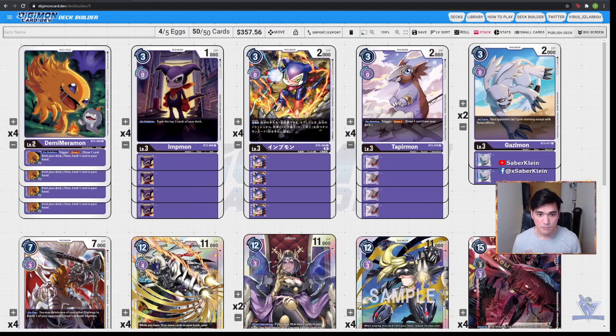Okay, let's move on to our level 3s. First we have the BTO2 Impmon. BTO2 Impmon is there so that we can feed up our trash, because as you can see with my deck build, I am quite reliant on my trash pile. That's why I want as many cards as possible on my trash pile.